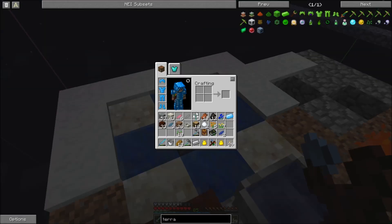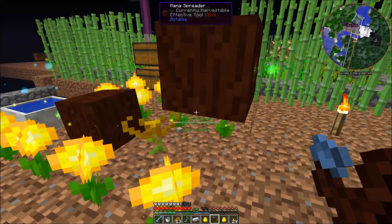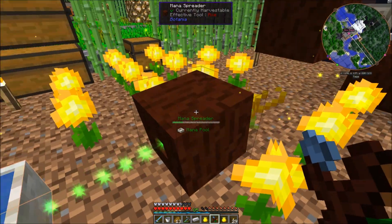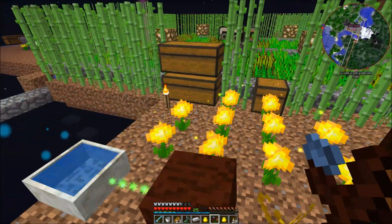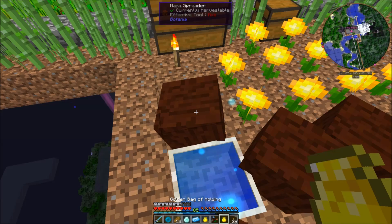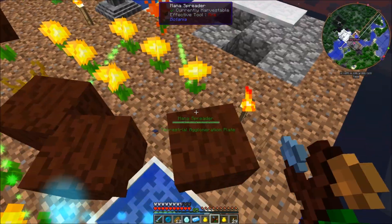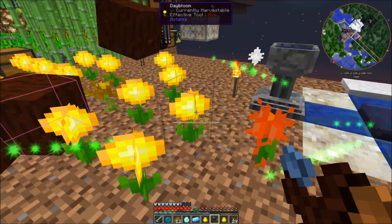That takes a lot of mana — I've actually not done it yet. Let me go get the ingredients and see if I can do that right now. I'm not sure if I have enough mana spreaders to send all this mana here quickly enough. I made a few more mana spreaders — if they're right next to a mana pool they'll drain mana from the pool to fuel themselves. I've got all these pointed at this — I think that's what you need to do.